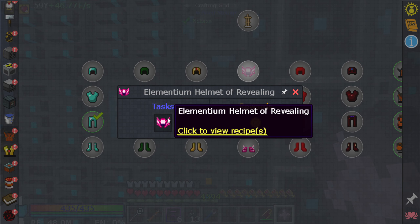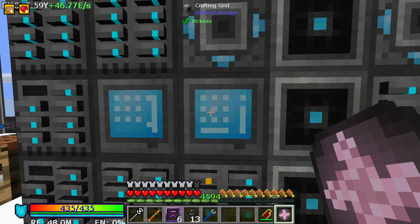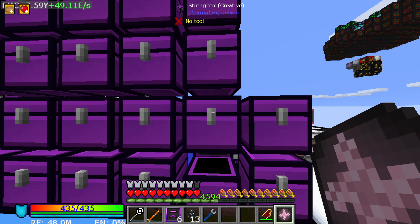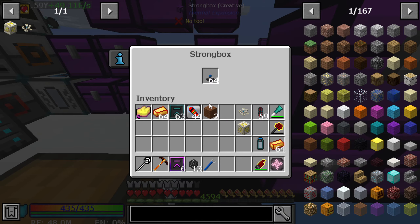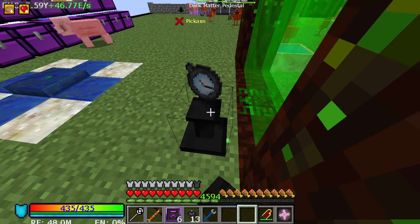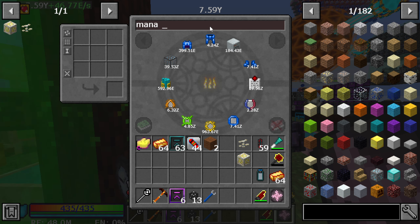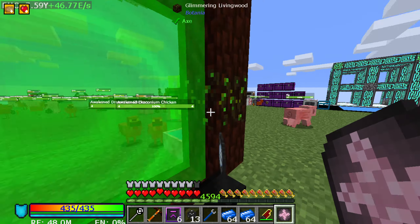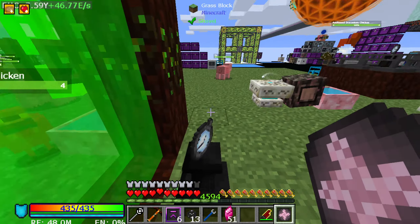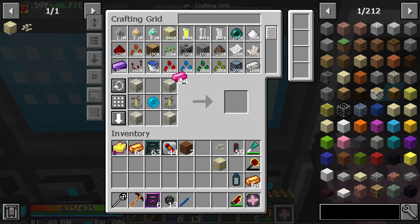Elementium armor also isn't EMC-able but we can do the armor right now. I need a watch - I almost shift-clicked that and that would have been very bad. Do that and then grab two things of mana steel ingots, because it's two per one. Bada bing bada boom, you got yourself a stack of elementium.